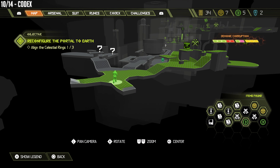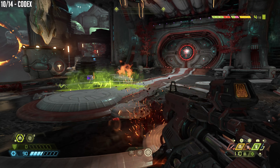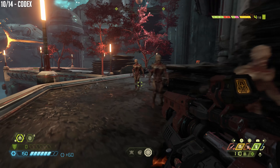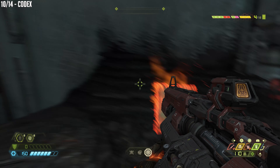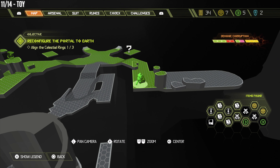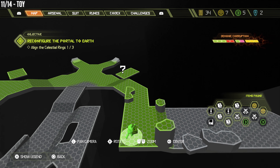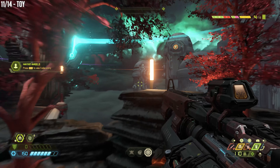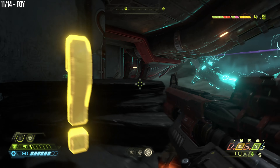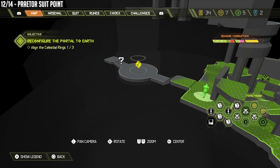All right, we've got a codex file here. You can see we're not far from the previous file. There are a couple of question marks in front of us, so let's knock these both out. We're going to keep following this path, grab this codex, and there's a pretty tall pile of rocks in front of us. Jump on top of that to reach the next question mark — we technically just ran under this a moment ago. From that rock formation you can jump up to grab the toy, and we're going to get another suit point.